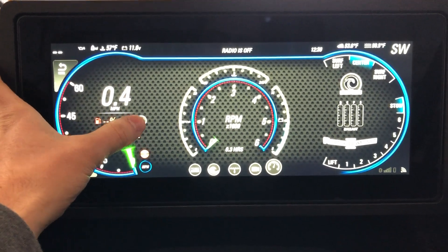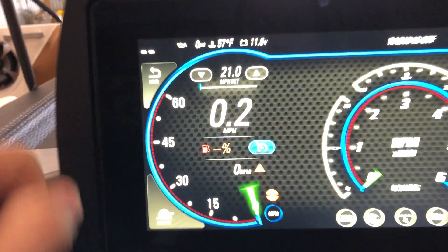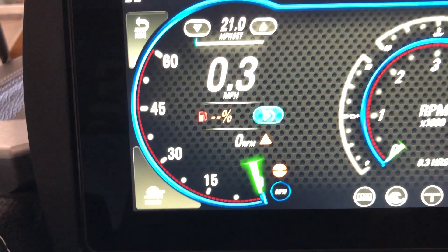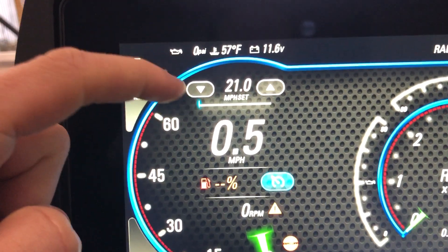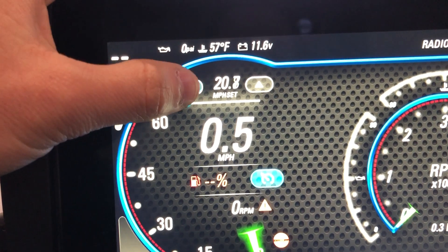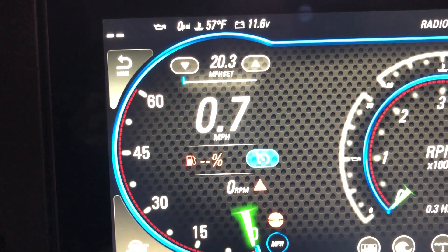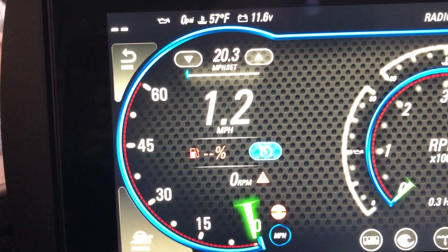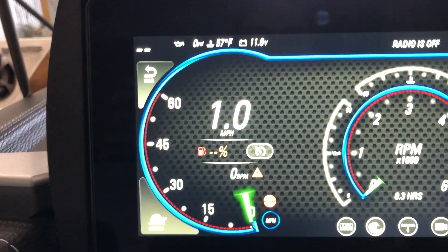Cruise control is also located right here. Click that and you're gonna see that it's actually illuminated blue to let you know that cruise control is on. Then right above your speedometer you're gonna have your actual settings, so you can go up and down through here, change that to whatever setting you'd like, and once you take off and hit that speed it locks you in. Flip that back off.